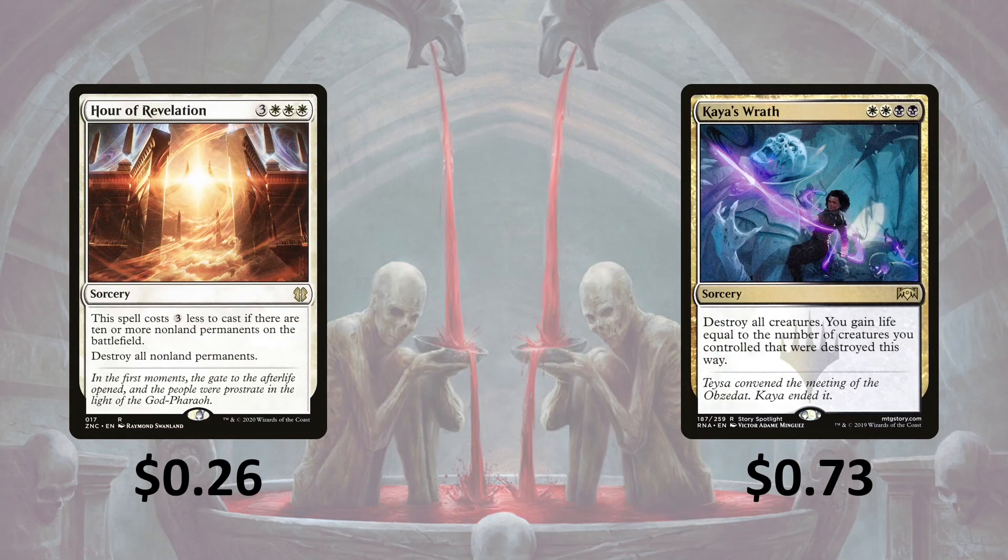Then Hour of Revelation — it costs 3 less to cast if there are 10 or more non-land permanents on the battlefield, then you destroy all non-land permanents. Kaya's Wrath — you destroy all creatures and gain life equal to the number of creatures you controlled that were destroyed this way.